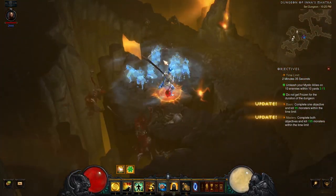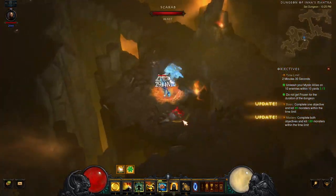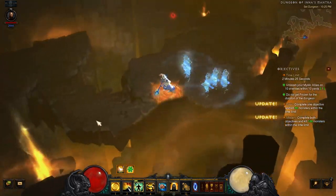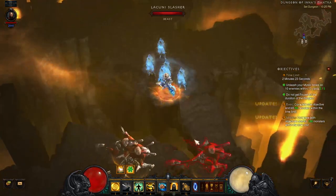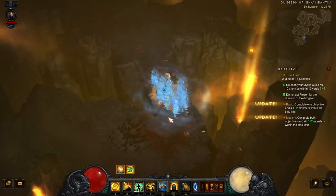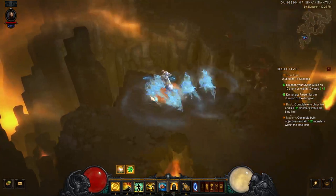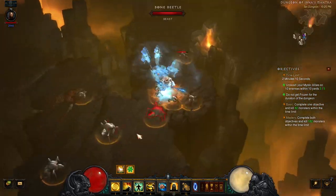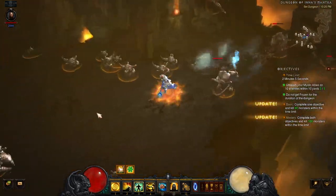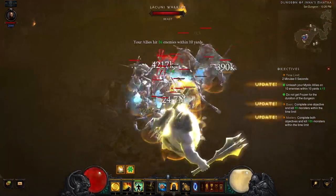When you're working on a grouping attempt, be careful using Dashing Strike — any enemies hit by the skill will summon Mystic Allies, which may kill off monsters before you've had a chance to group them up. With Zone 3 fully cleared, it's time to head into the large area of Zone 4. You'll almost always be able to get a 10-plus enemy grouping at this location, so make sure your Mystic Ally skill is ready. Run in, cast your sequence, kill off enemies, and then back out.